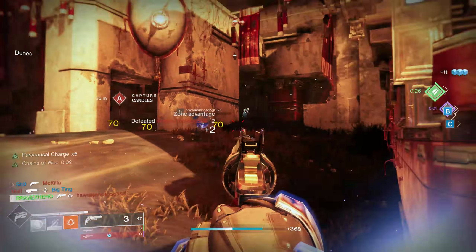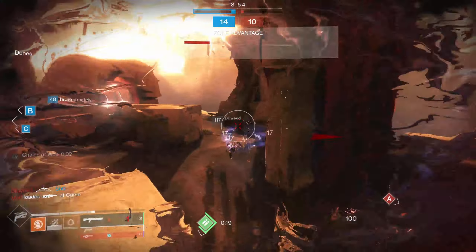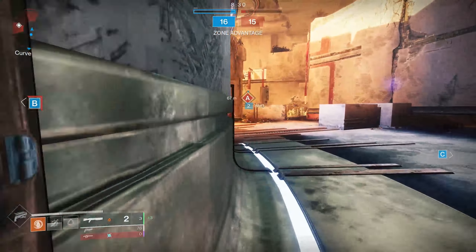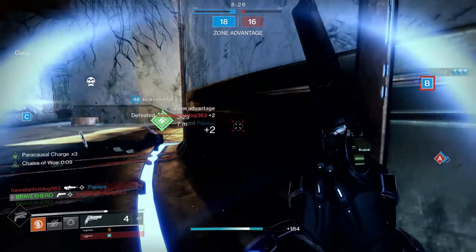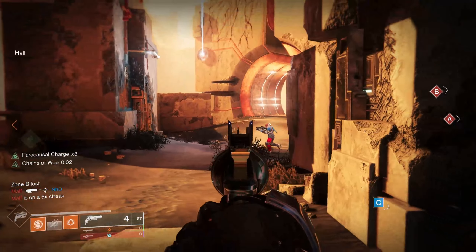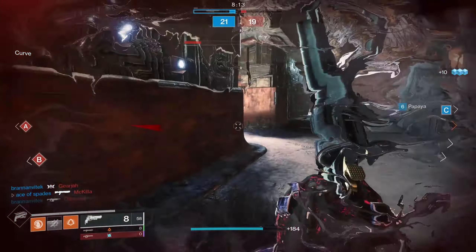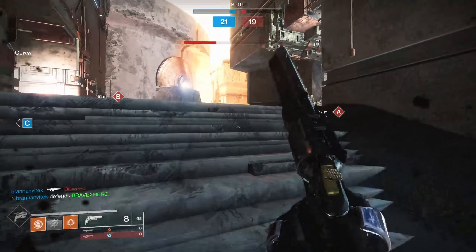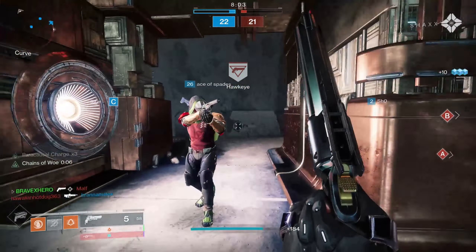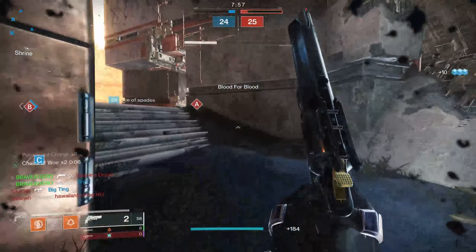Now let's get into the second part — other weapons: snipers, fusion rifles, hand cannons, pulse rifles. How many of you love to slide into a lane with a sniper and fire at your enemy? These changes are going to affect you as well — minus 20 stability and 1.5x flinch. It sounds really bad, but hear me out: in all my videos covering the combat slide, I've always said that when you slide out of cover and fire at your enemy, the goal is to get the first shot. The first shot won't always guarantee a kill, but it gives you the advantage, and the reason you're sliding is to cause flinch when you land that first shot.